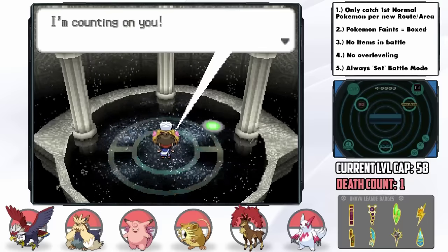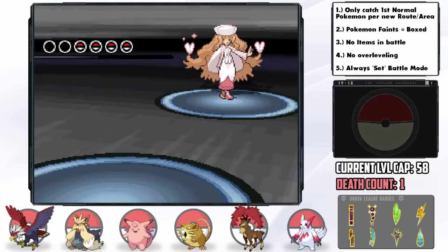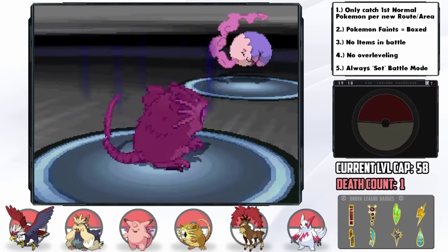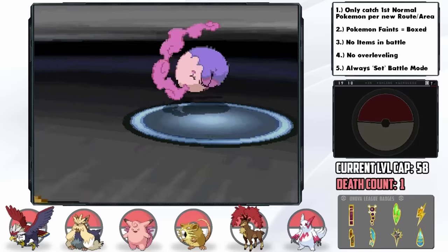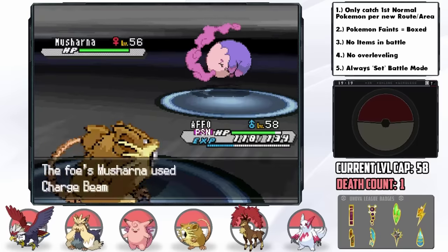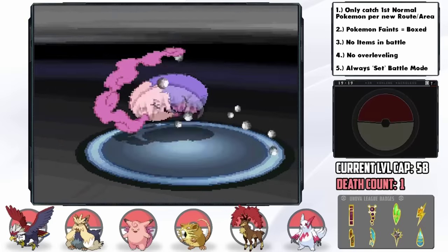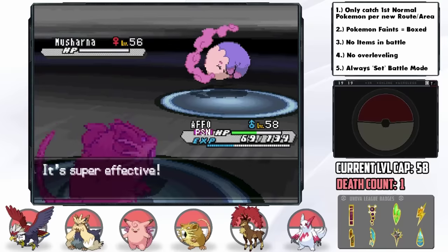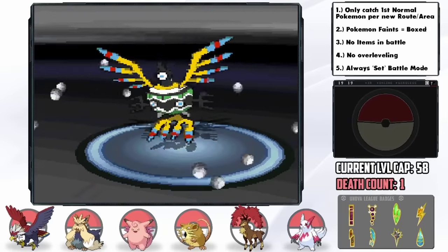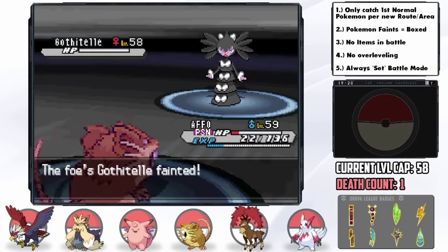The third Elite Four member is Caitlin, the Psychic-type Trainer. Her team is quite bulky. She leads with Musharna — I send out Affo, who's already poisoned so she can't do much to us. I get a Swords Dance off, she uses Reflect, I go for another Swords Dance giving us plus 4 attack with the Guts boost — and Affo pulls it off, KOing all 4 of her Pokemon with a superpowered Crunch, leaving us at 22 HP. Don't sleep on Raticate.